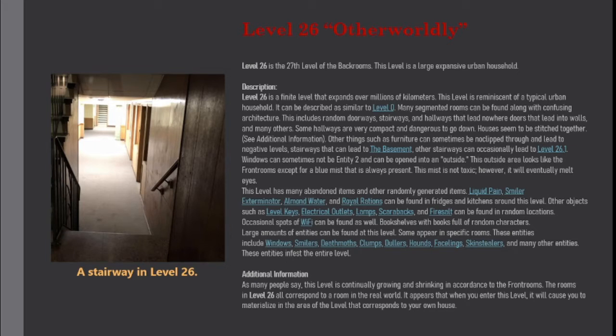Level 26 is a finite level that expands over millions of kilometers. This level is reminiscent of a typical urban household and can be described as similar to Level Zero. Many segmented rooms can be found along with confusing architecture. This includes random doorways, stairways, and hallways that lead nowhere, doors that lead into walls, and many others.